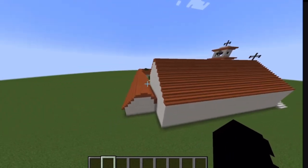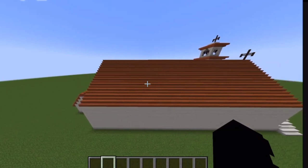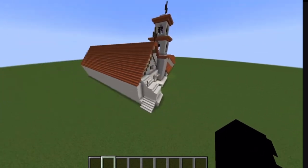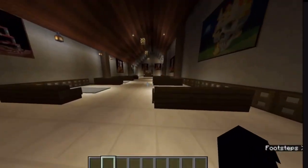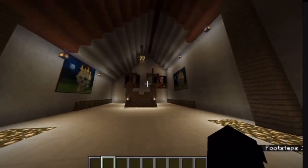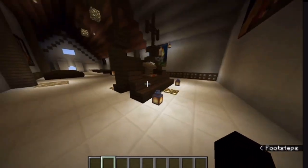An interesting fact that you might not have known is San Buenaventura was supposed to be the third mission, but ended up being the ninth mission before Father Serra died. And I'll show you a quick tour of the church. This is what the church kind of looks like.